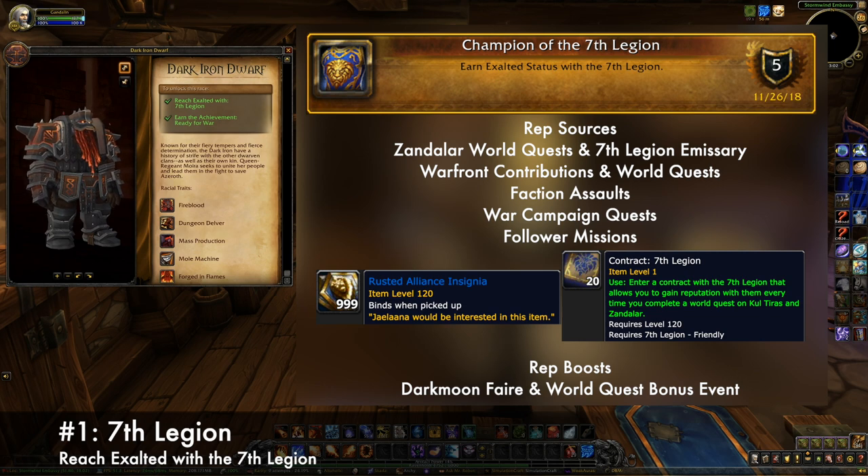The quests available as part of the War Campaign give rep as well. There are also a few other smaller sources of rep. The mission table on your ship can have missions that award 7th Legion rep. There's also the Rusted Alliance Insignia, which can sometimes drop when completing an island expedition. Giving it to the 7th Legion Quartermaster in Bareilles awards you with some rep.